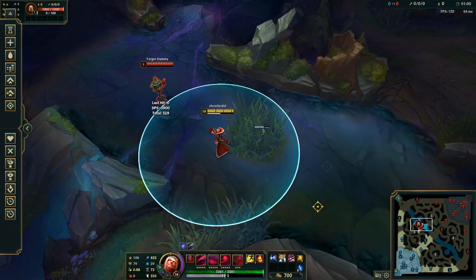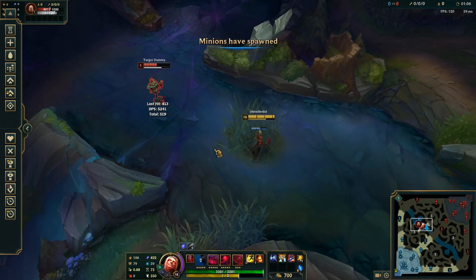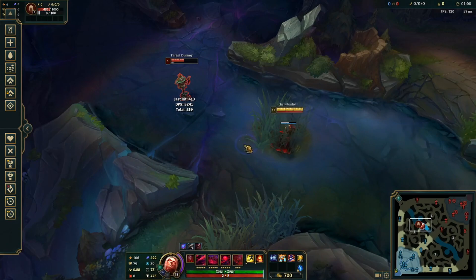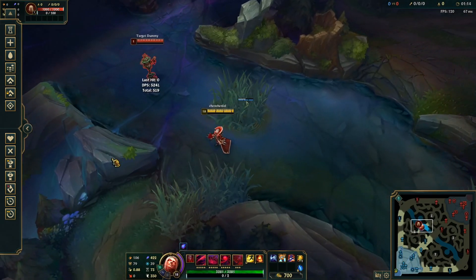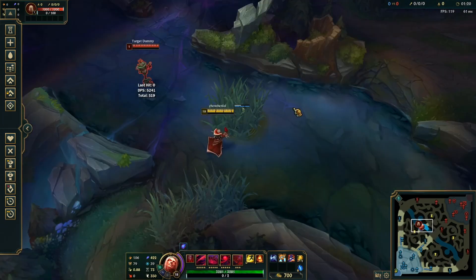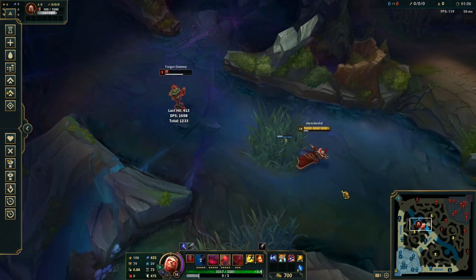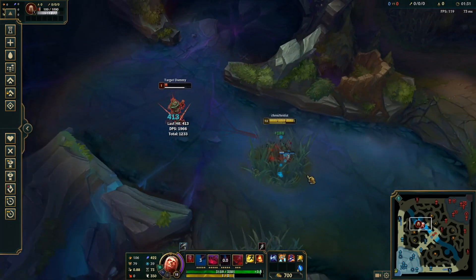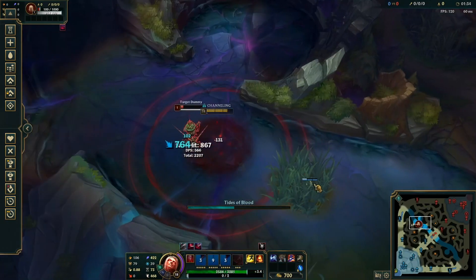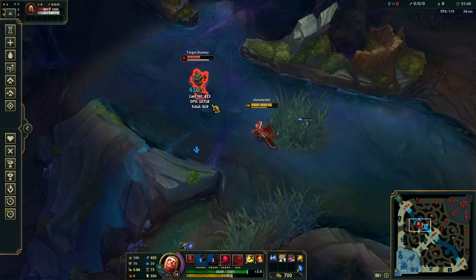Auto-Q works because your auto range is shorter and your Q range is a lot bigger — once the auto particle comes out, your Q is guaranteed to hit. Moving on, in terms of early game to mid game combos: your basic level three combo is E-auto-Q, which is going to proc Phase Rush. You can also do auto-Q and then E-W. It really depends on the situation, but these are your basic early game combos.